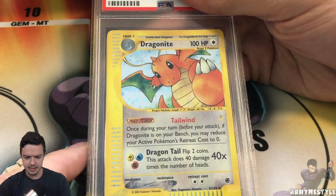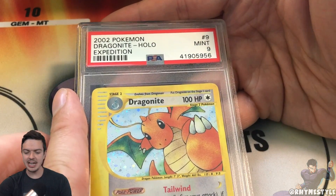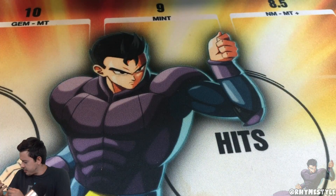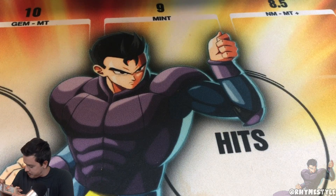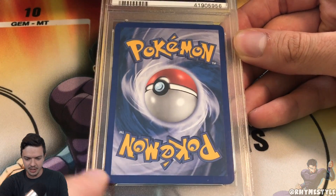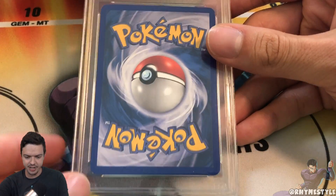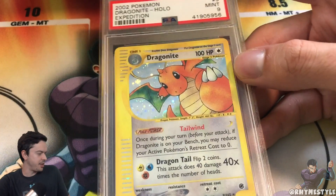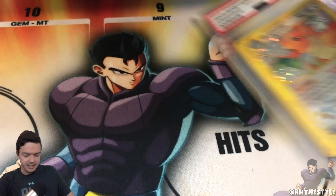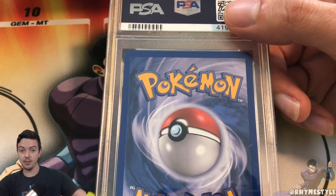Dragonite - we have an Expedition Dragonite. This is actually for my girlfriend - she loves Dragonite. Is she going to be happy with a ten? She's gonna be happy with a nine probably. Let's actually look it up and see how many exist. This could have been a ten. I feel like this one especially could have been a ten because it is absolutely solid on the back. Look at that - that is a solid back. That little speck is just on the sleeve, not the card. It looks absolutely solid, this could have been a freaking ten. 63 nines and 19 tens. Still, an Expedition holographic with a fairly high gradable score is good.